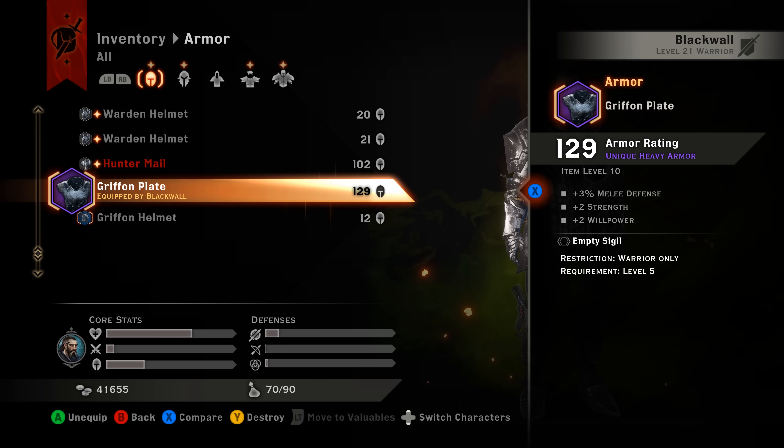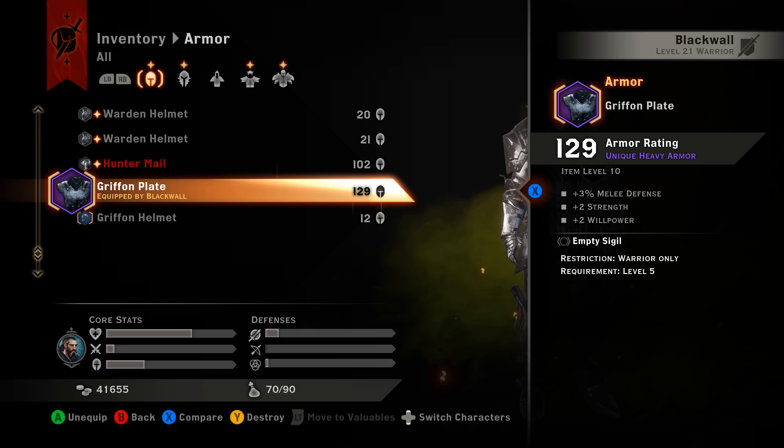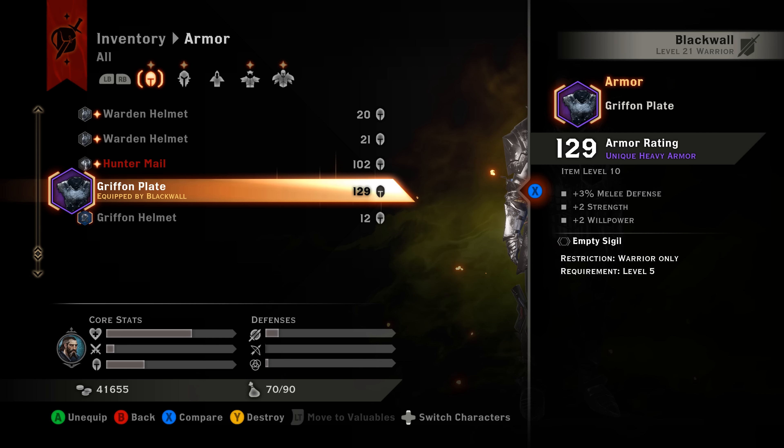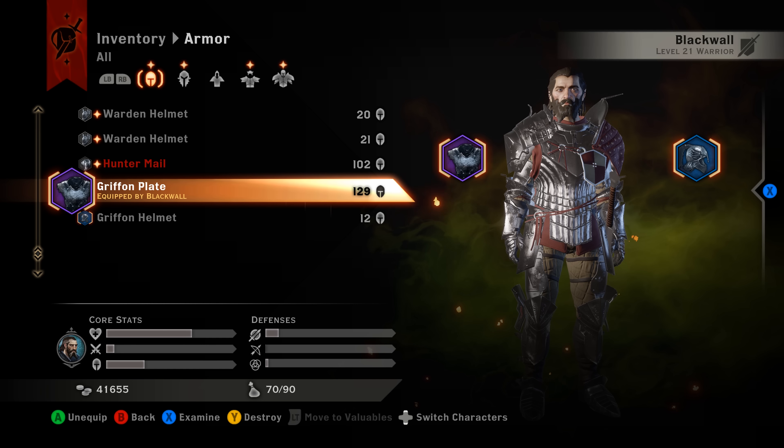That's our Griffin Plate armor — we'll pop it up and show you the stats on it. To be honest, this is such low-level armor that the stats, other than looking awesome, really aren't that great compared to what you can craft for yourself. But it's nice to see it out in the wild before you craft it or track down the schematics.